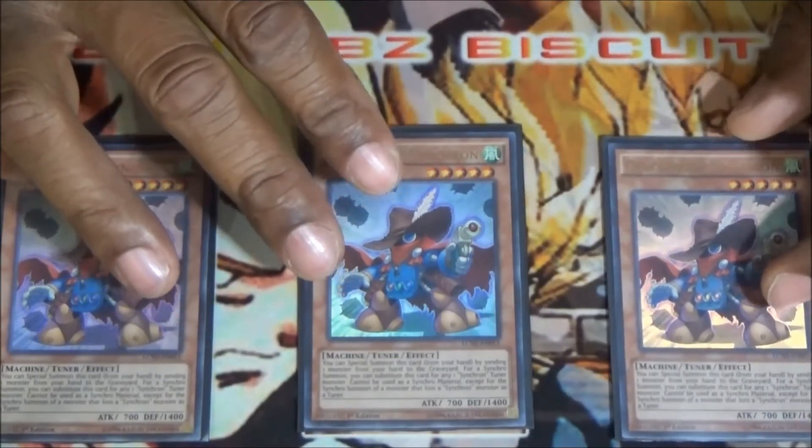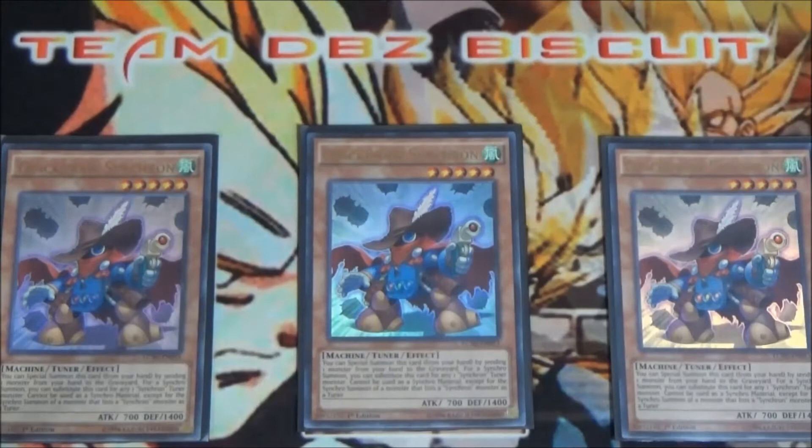Running three Quick Draw Synchron. It's good for getting pitches and helping you go into Jet. Also it's just another free monster on board — you pitch a card, special summon it, and it helps you get into your link summons that much easier.